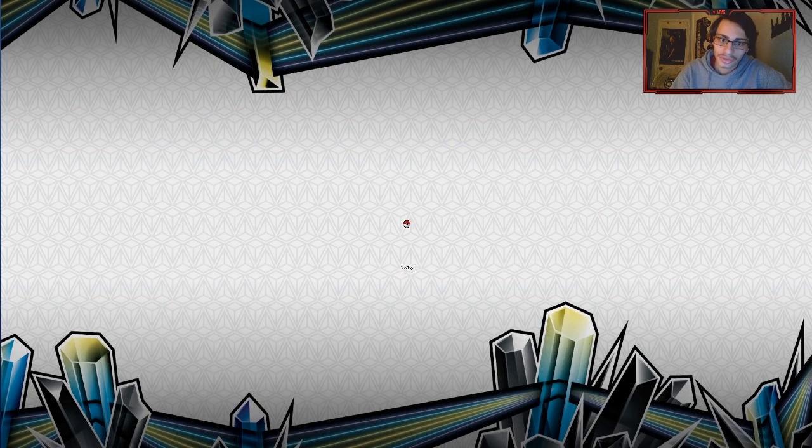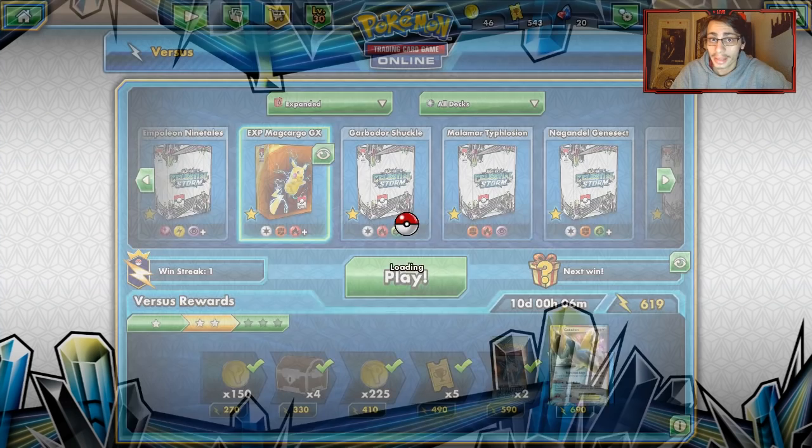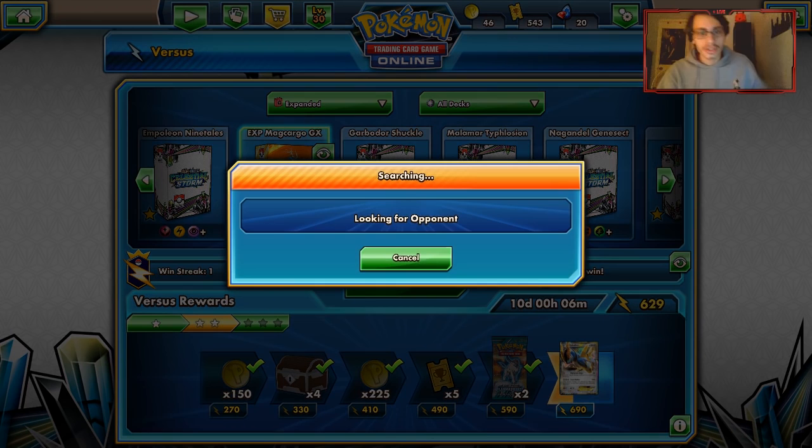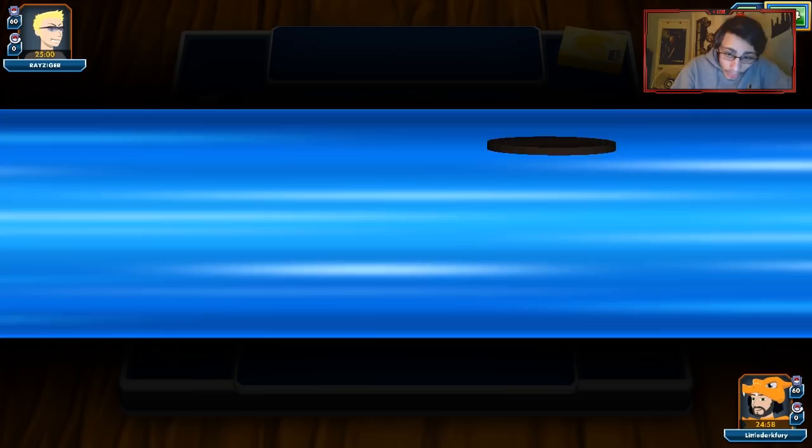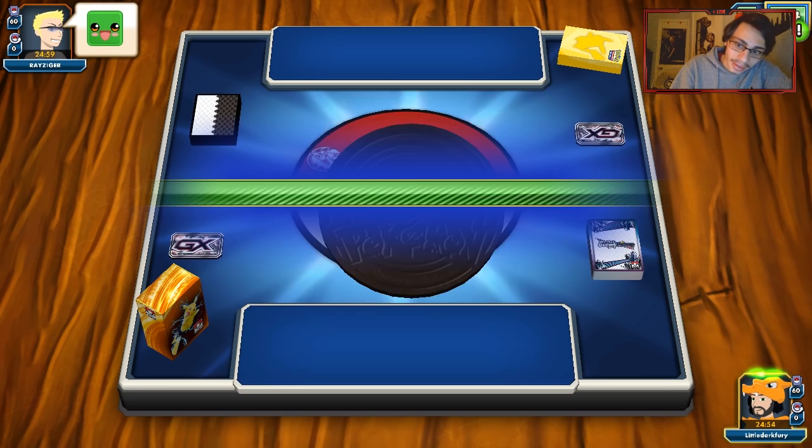I want to put a Field Blower in this deck, to be honest. Our next opponent is showing Fire - this is probably Rodom. I told you we would play against these non-competitive decks. Rodom, Unown, Latios Donk - they're just not competitive. You're never going to see those decks in a major tournament, so we've got to hopefully avoid those.